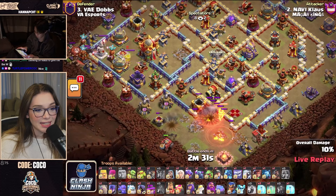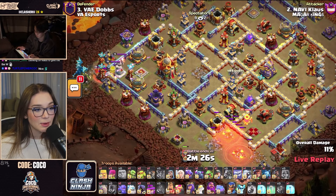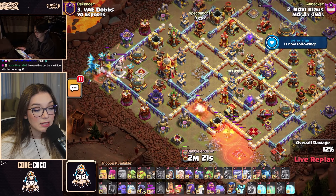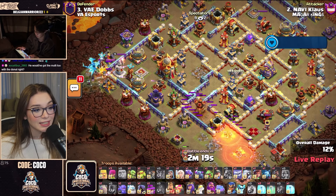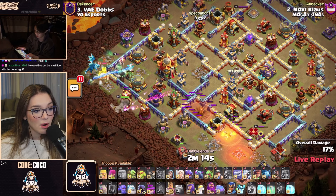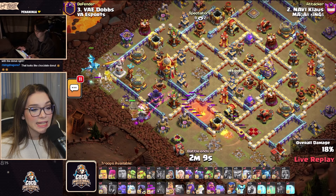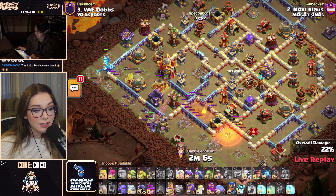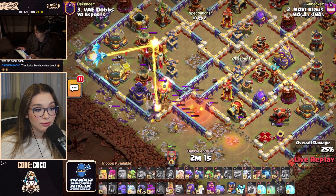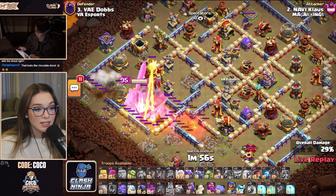He had a Valkyrie distracting the Mortar so the Flame Flinger could get it down, and he also had a Skeleton Spell on the left-hand side to try and distract some defenses. There are some hidden testers, so the Electro Dragon could do some really good value and get some decent chains off into this compartment. Some Headhunters are trying to get the enemy King down, more traps are popping up, and Klaus has got the King down. With the funnel the Valkyrie created, the King can actually backtrack into the Town Hall compartment and secure the Town Hall.